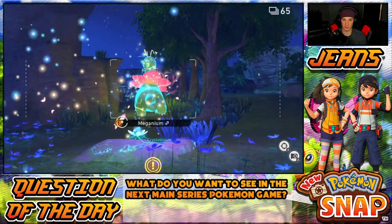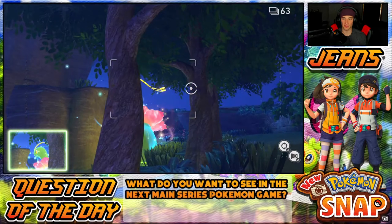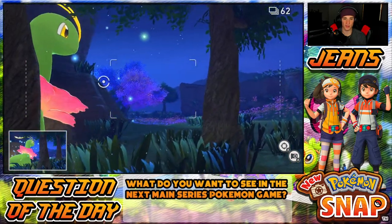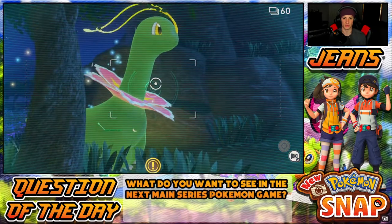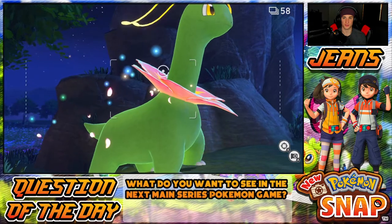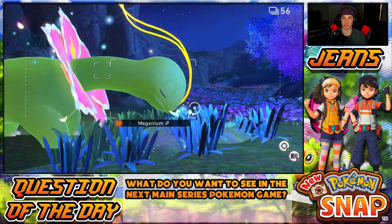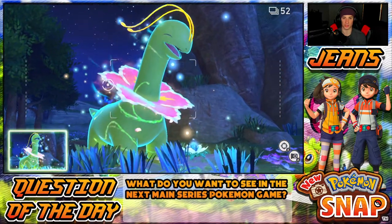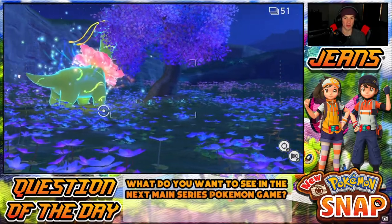There's a crystal bloom — gotta take a picture of that. Now it's even more lit up! Gorgeous, I want to get him from the front. Slow down — there's a crystal bloom, gotta take a picture of that. I'm just keep ramming pictures out here — loving you, you're looking gorgeous, I love this Pokemon. Gotta get it glowing! Oh my lord, we're getting some bangers. I wonder if more Pokemon are coming here because I don't want to waste all my photos.